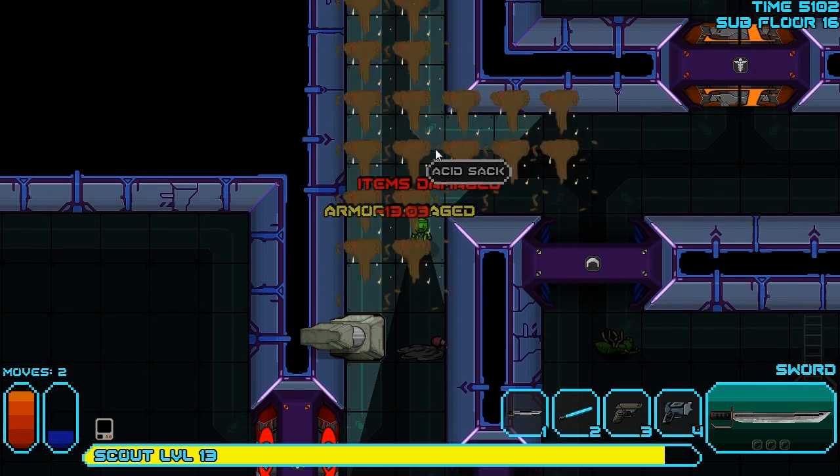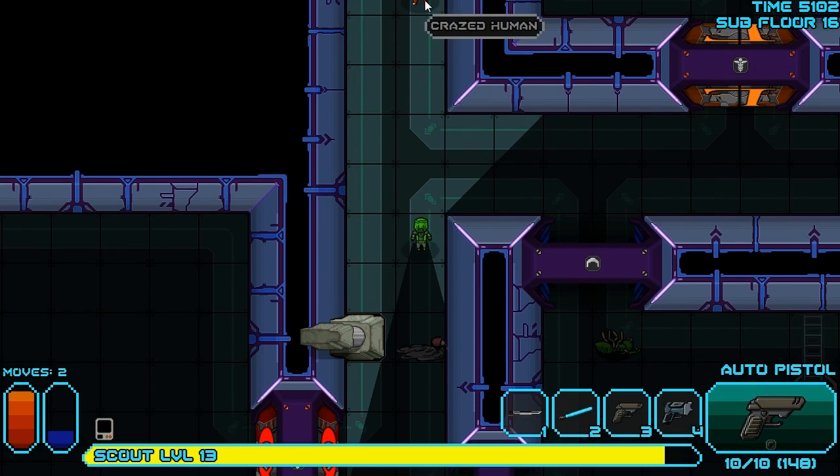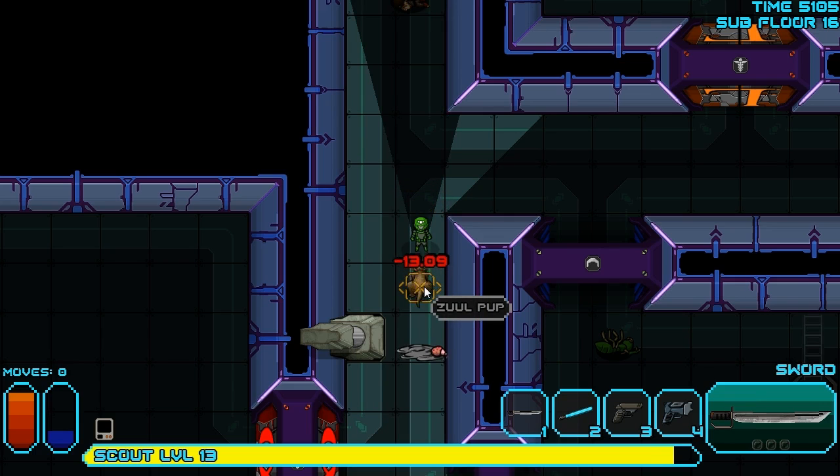It sounds like there's nasty things nearby and we got hit with a grenade. Of course. Well, let's see if we can't kill that crazy achievement before he grenades us again. Yes, we can. Apparently there's nothing behind us now. Yes there is. Slash up that Zulpup. This is not a nice situation to be in. Protean, don't do it. Okay, he decided not to do it. I'm okay with this.